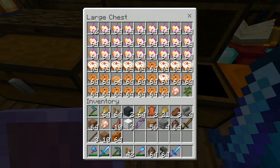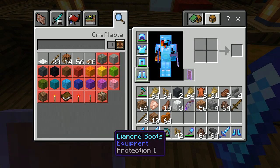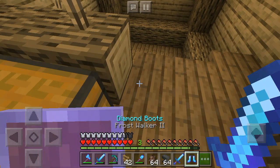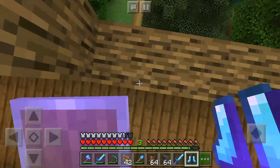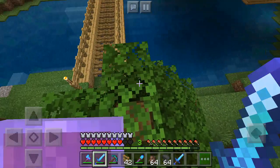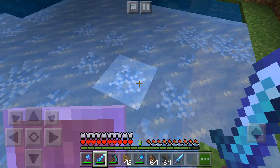Alright guys, in today's Minecraft video we found something a little bit different — check this out, we have crafted a Frost Walker. Yeah guys, check this out, a Frost Walker! You can walk with this. I have the Frost Walker boots, okay. As you can see, these are the Frost Walker boots — if you wear them and go on water, check this out inside of Minecraft. I can't believe Minecraft really added this!